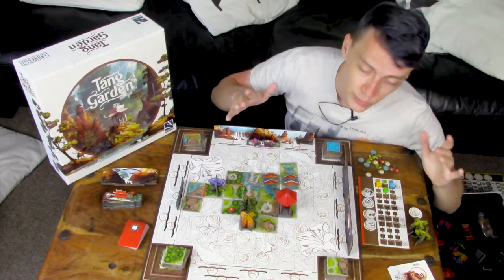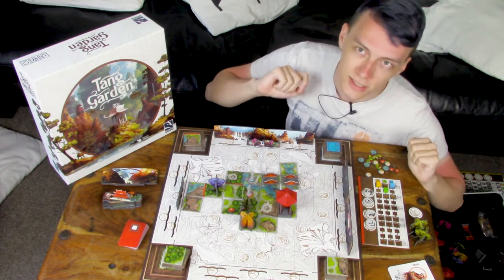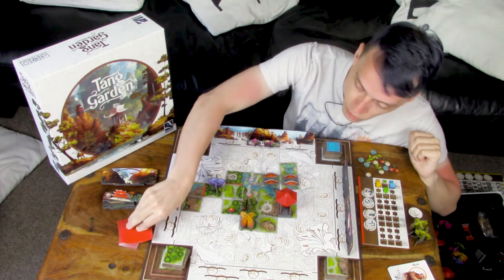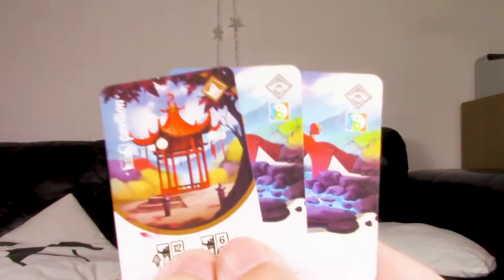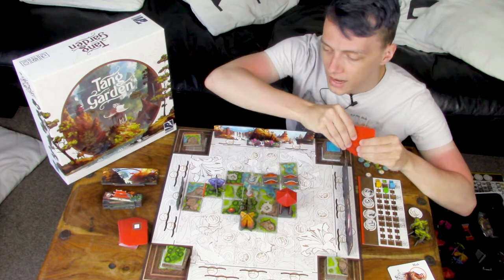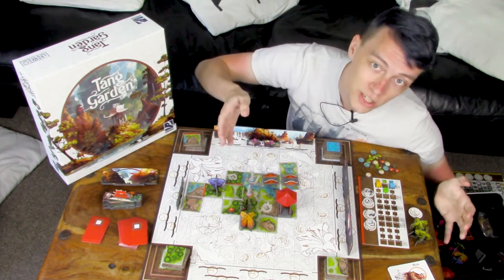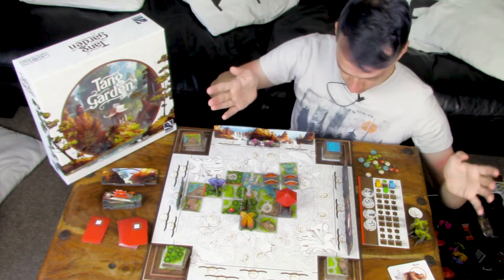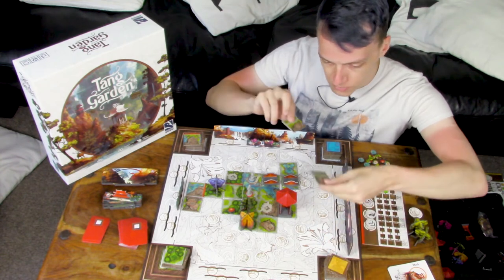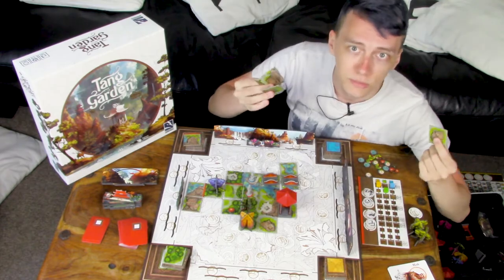There is also a surprising amount of luck involved. Luck isn't necessarily bad, but it can be frustrating, because you could draw a bunch of cards from the decorations deck and just get bridges and pavilions - and there's nowhere on the board to place them, so congratulations, you've wasted your turn. But maybe if you keep drawing tiles, you'll eventually get one that allows you to have a pavilion space on it. No?